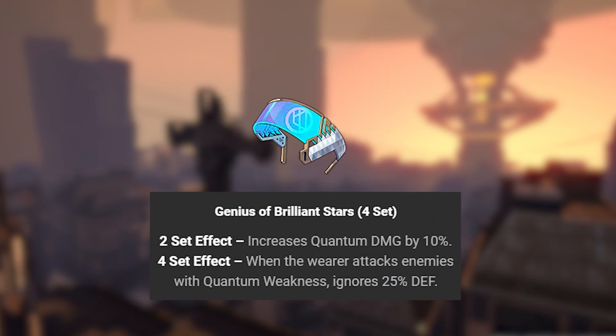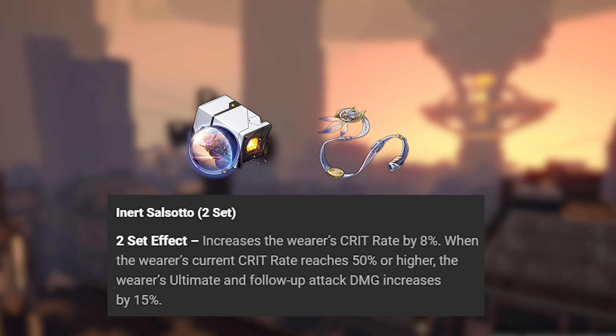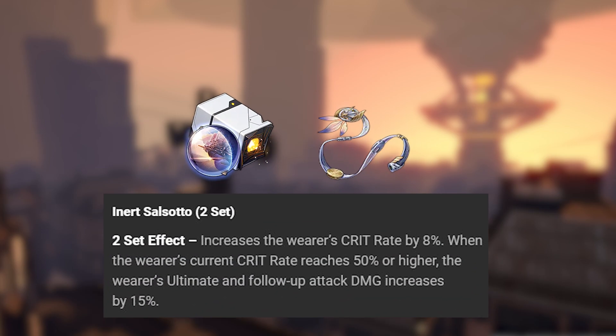Relics — her main 4-piece set is the Genius of Brilliant Stars. It gives her quantum damage, and when she attacks quantum weakness enemies, she ignores 25% of their defense. Her main 2-piece set increases her crit rate, and when it exceeds past 50%, it increases her ultimate and follow-up damage.